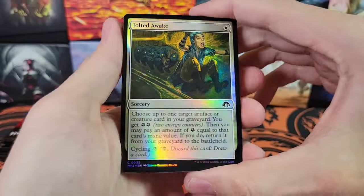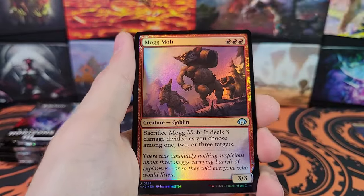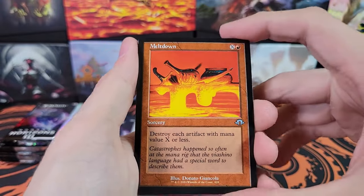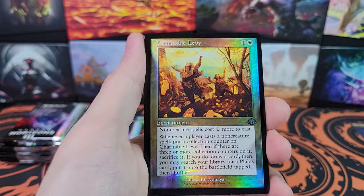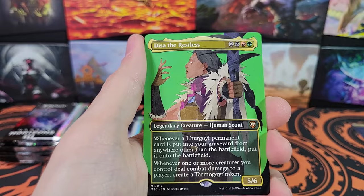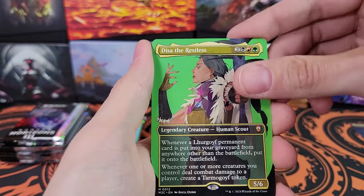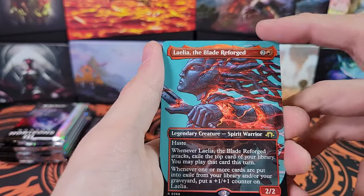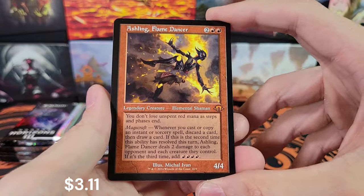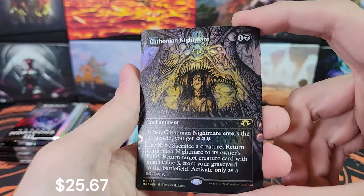I am having an absolute blast opening these because you just get so many good cards — it's so fun to open. Meltdown and Charitable Levy for the old borders. Genku, Future Shaper. Deesa the Restless — that is for Commander, first time seeing that card. Lalia, borderless — not bad. And we've got Aisling in retro: Aisling Flame Dancer. That's like my third one of those.